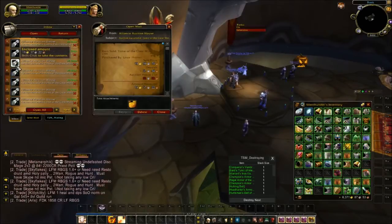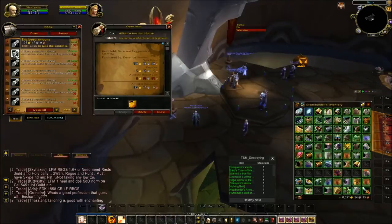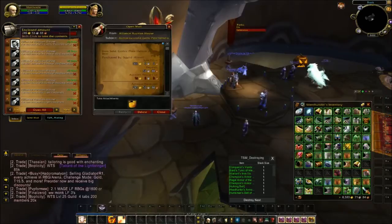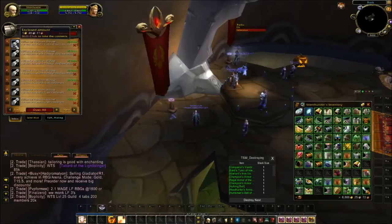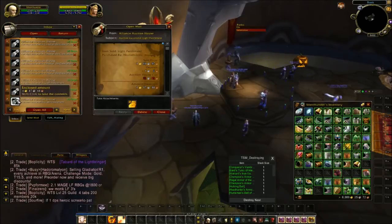Tome of the Clear Mind — 20 gold, probably a stack of five. Dark Crest Leg Armor, 199. Gothic Plate Helmet for 300. Light Parchment singles for four gold 69 — they're only a couple copper to buy.